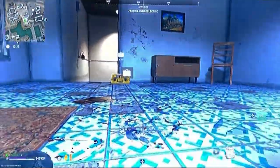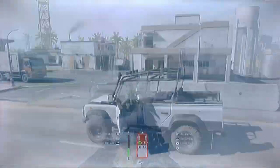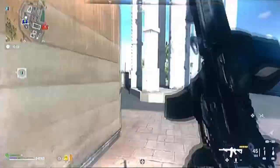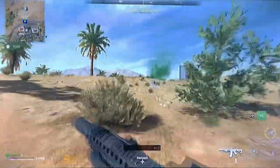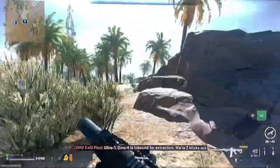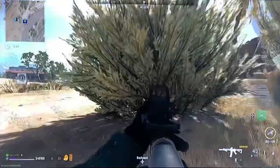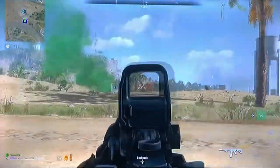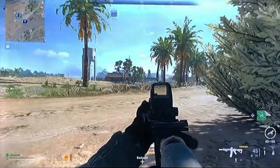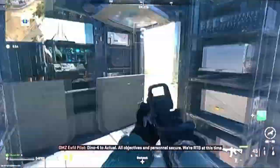The exfil location is pretty close by, just right across the map. Hop in the truck and make your way over there. If you're in a big open area, it can be pretty intimidating, so try to find some cover in the rocks — don't just stand out in the open. AI are annoying, so take those out and hope no enemy players drop down on you. Luckily the chopper comes in and you're out of there.